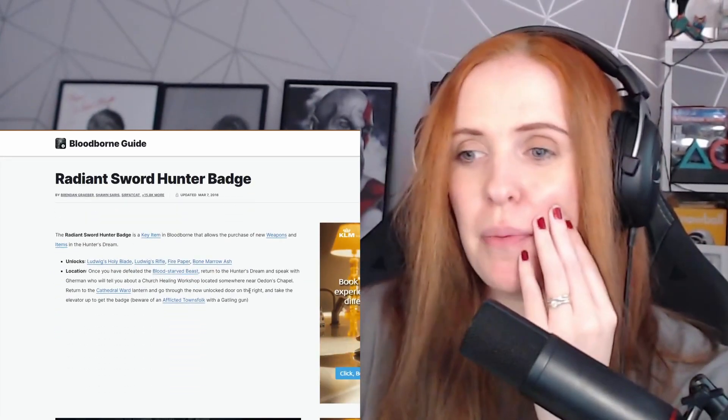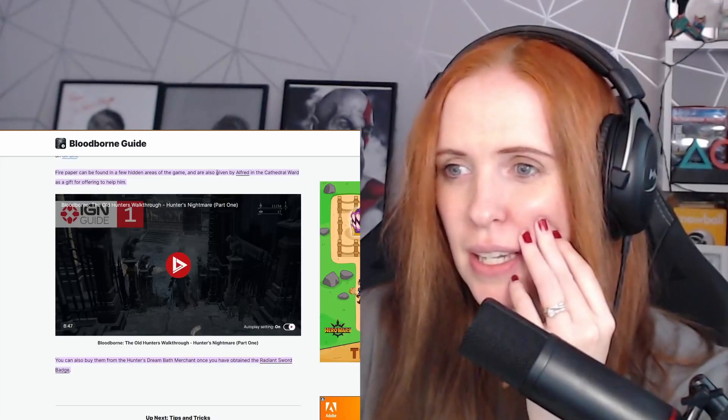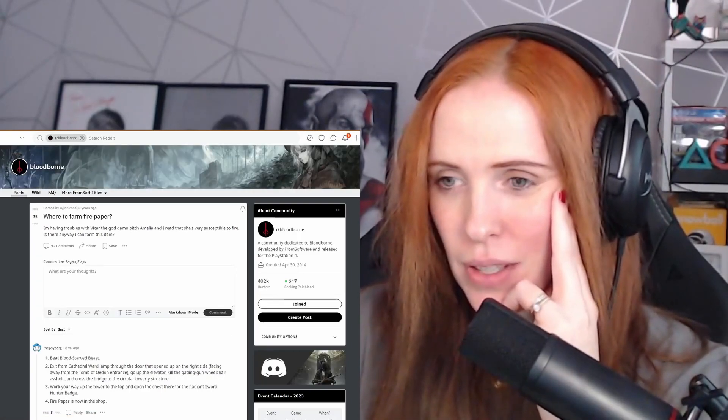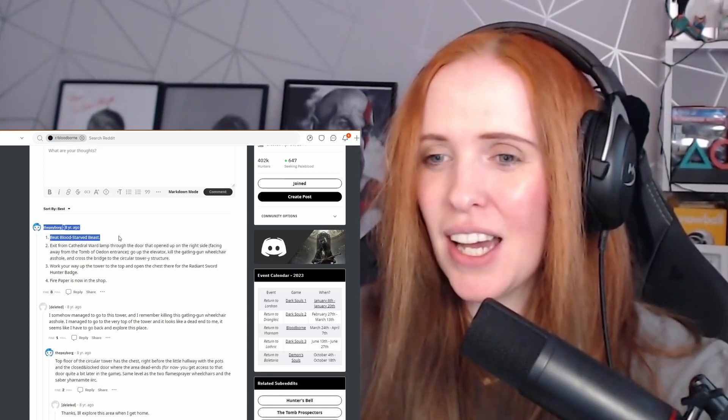So fire paper is probably out. I searched Reddit — 'where to farm fire paper' from 2015 — and number one says defeat the Blood Starved Beast. So fire paper is definitely out, but I do have Molotov cocktails and can purchase pungent blood cocktails. I should farm some blood echoes, exchange them for pungent blood cocktails, and see if the Jacksepticeye method works for someone like me.